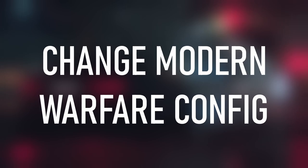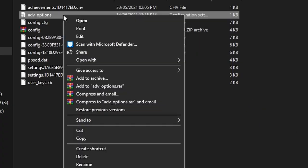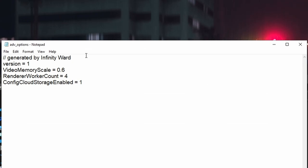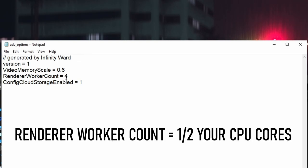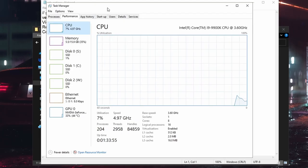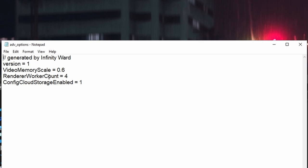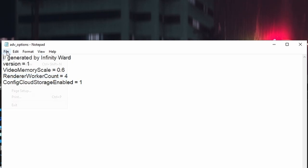The last thing we're going to do is change something in the Modern Warfare config file. Navigate to your Documents, head to the Modern Warfare folder, then Players, then advanced_options. Right-click it and open with Notepad. At the top it says 'Generated by Infinity Ward' — this is automatically generated, and if you delete it don't worry, the game won't crash; it regenerates on startup. It scans your system and sets render work count and video memory scale. Set render work count to half the number of cores in your CPU. To find your core count: right-click your taskbar, open Task Manager, go to the Performance tab, and click on CPU. I run an i9-9900K with 8 cores, so I set render work count to 4. Finally, set video memory scale to 0.6. Then hit File, Save, and exit.